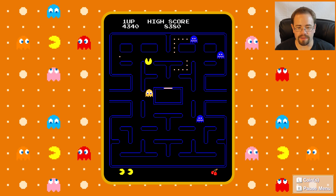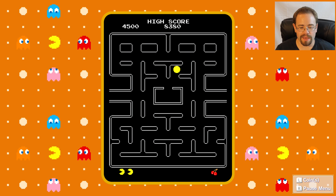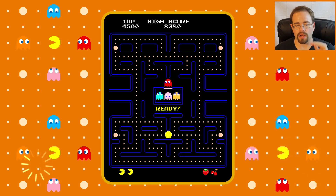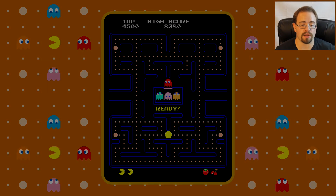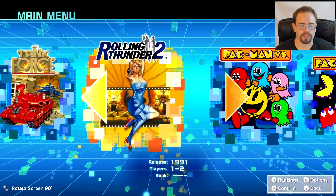Oh, I missed that one dot. They're coming for me now — they're going to work together to get me. I have no idea what just happened there; they should have got me. But yeah, there you go, that's Pac-Man. This is just a collection for people who like the older games. If you enjoy these games and think it's worth $30 — which is subjective, some people may say it's not worth $30, some people may say it is — it's on the eShop now at $29.99.